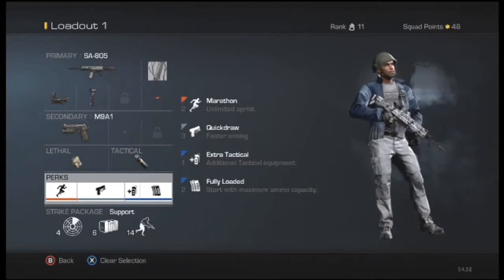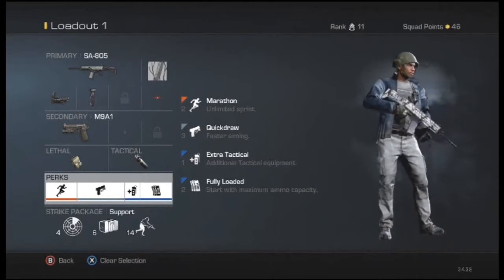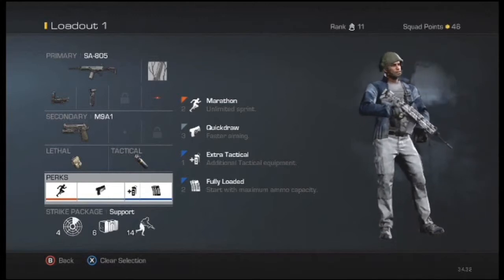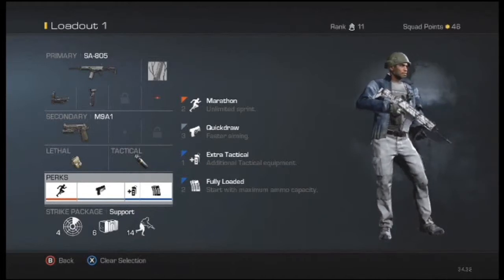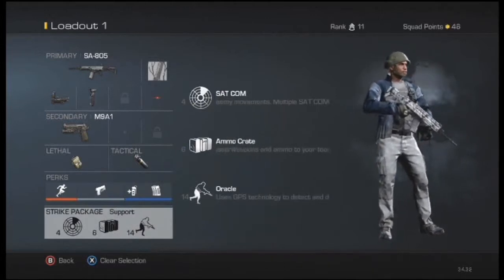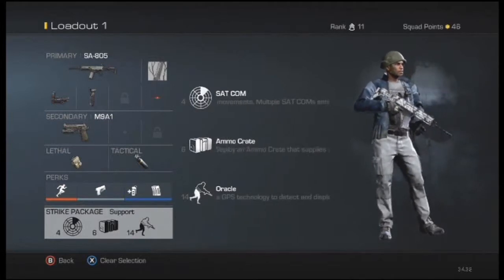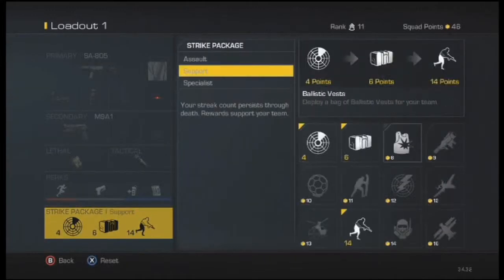The perks are Marathon, Quick Draw, Extra Tactical, and Fully Loaded. Quick Draw you really need on this gun, and Marathon helps you get a jump on your opponents — either by running up behind them or aiming faster. Fully Loaded is just so I have extra bullets because you do tend to run through bullets on this gun. The support package I run is the Satcom, Ammo Crate, and Oracle. If you want to swap anything out, I'd suggest the Ballistic Vest or Night Owl — something to give you an edge.